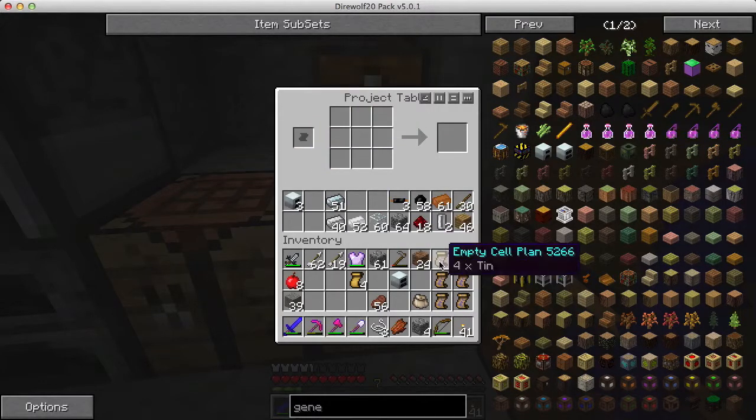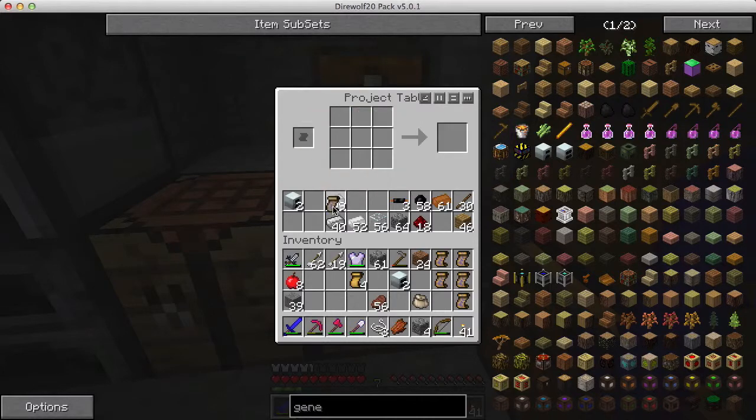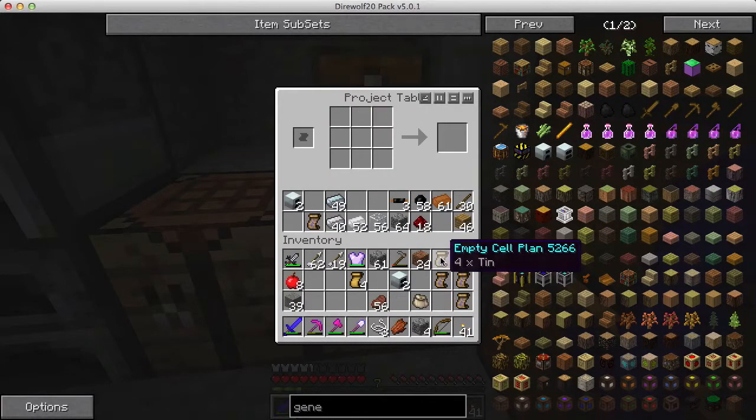Let's see if we have enough to make more geothermal generators now. My empty cells - I need two empty cells. I've got a recipe for making empty cells, just four tin, and you get sixteen with one go, so I just click that once and I have more than I need. I put my geothermal generator plan back and make one more. Actually I was going to make four - there we go, I got my four geothermal generators.